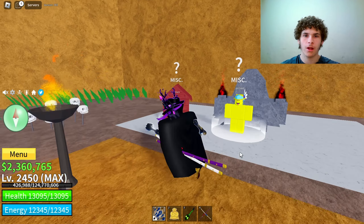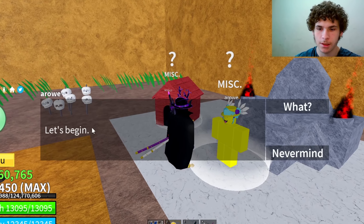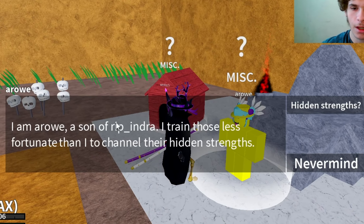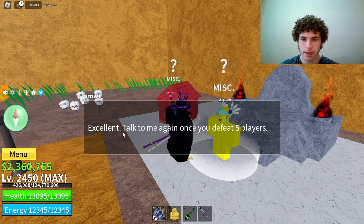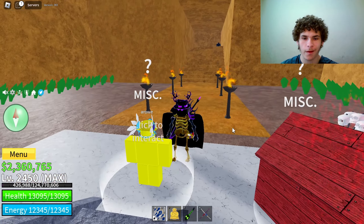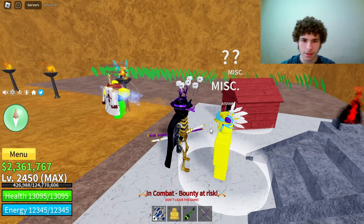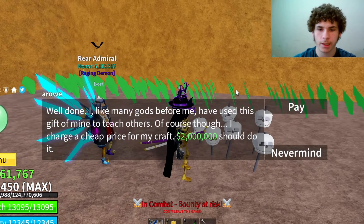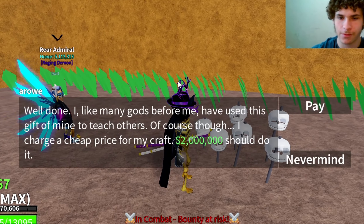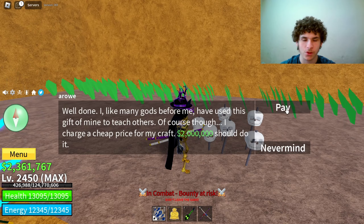Now we just have to go get the blue flower. First location — let me check up here. It's so dark I can't see, but oh — it's right here! Lucky. So now we got the blue flower, the yellow flower, and the red flower. Let's go back to the alchemist and give them to him.